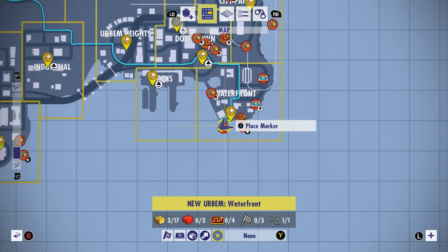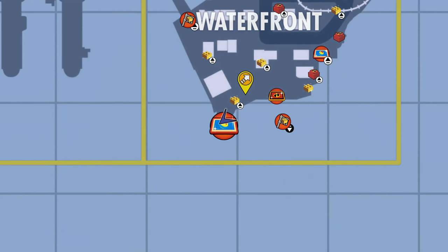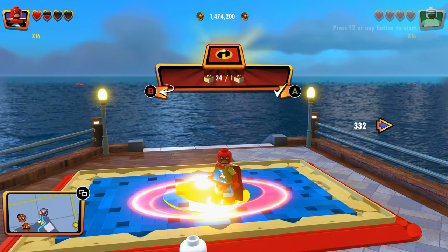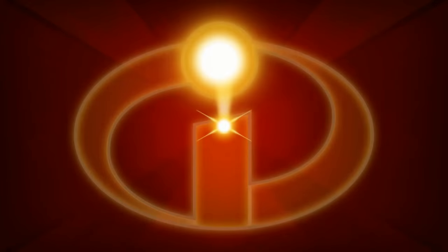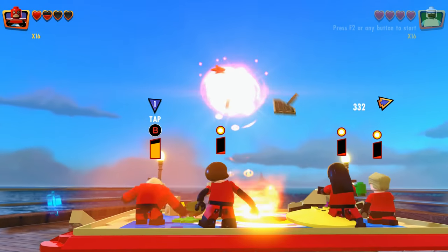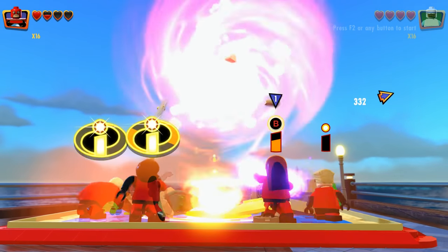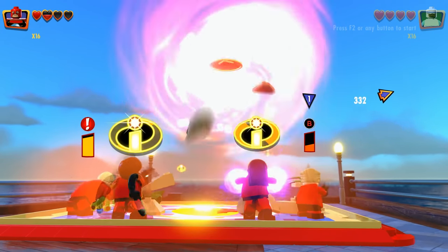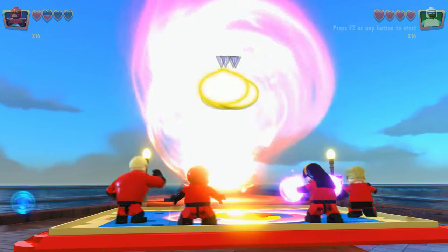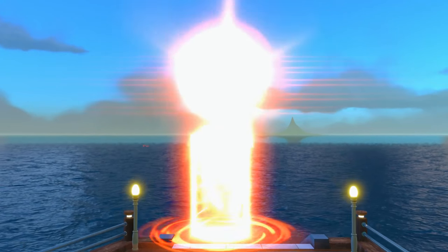All right, so for this one we're gonna go to the waterfront. It's gonna be down here at the bottom left — Family Build, Pixar. Let's go to that and then use this; it's gonna cost one. Go ahead and tap these a little bit more, there we go. And the build combines — we make it.